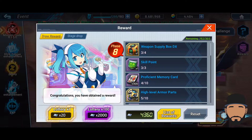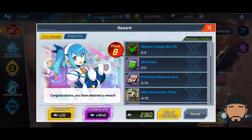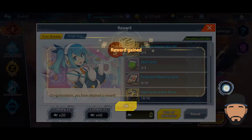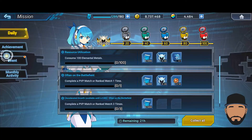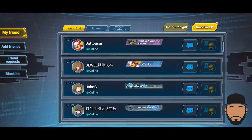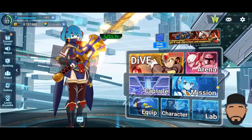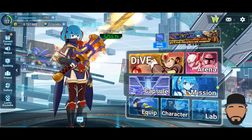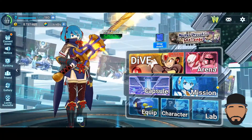Let's go ahead and reap our rewards. At this point this is Phase 8, so you're just getting a whole bunch of training chips and proficiency chips. All in all, I think she's a great addition. The sword itself doesn't have a wide range, so don't let that be deceiving — you might think it's going to be wide-ranging but it's not.